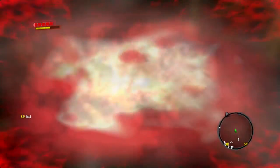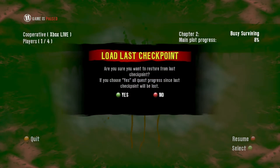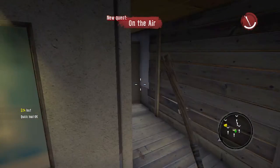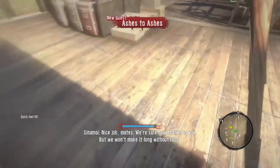When you die, you get the time to recover. Press start, load the last checkpoint — bam, weapons are duplicated.